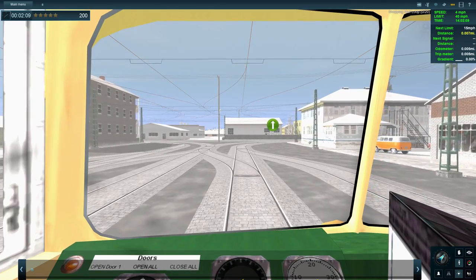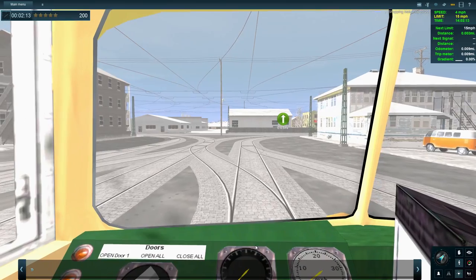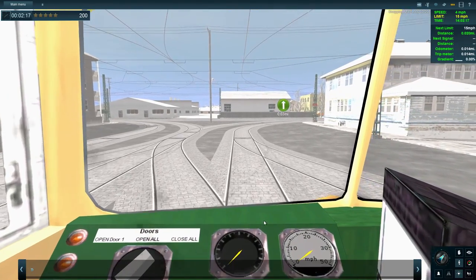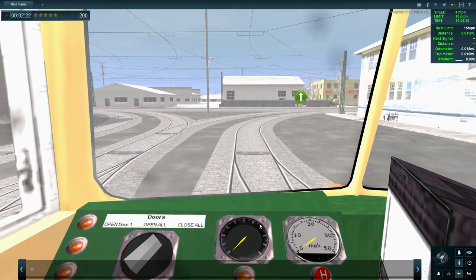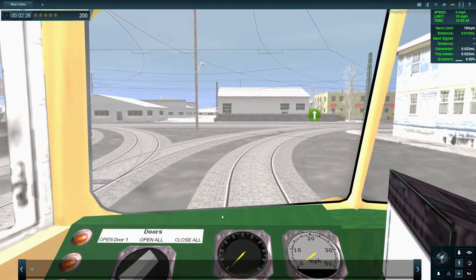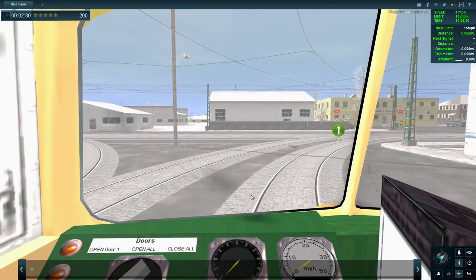So let's go — and in fact, yes, it is very, very easy to handle. We've got a 15 mile per hour limit coming up, and I have no idea how to open and close doors. Is that that button? Reverse train facing? I'm not sure. I'm going to see what happens.